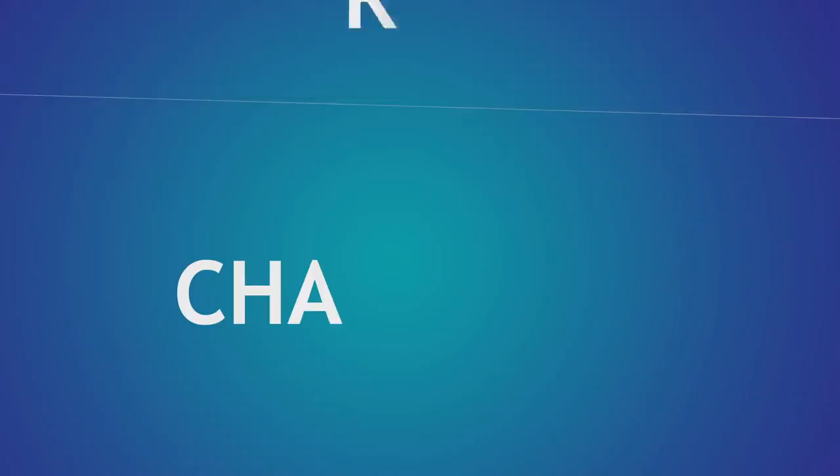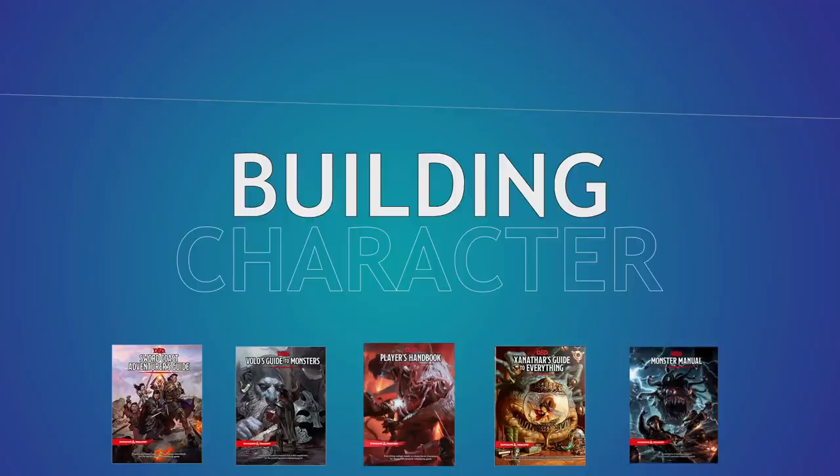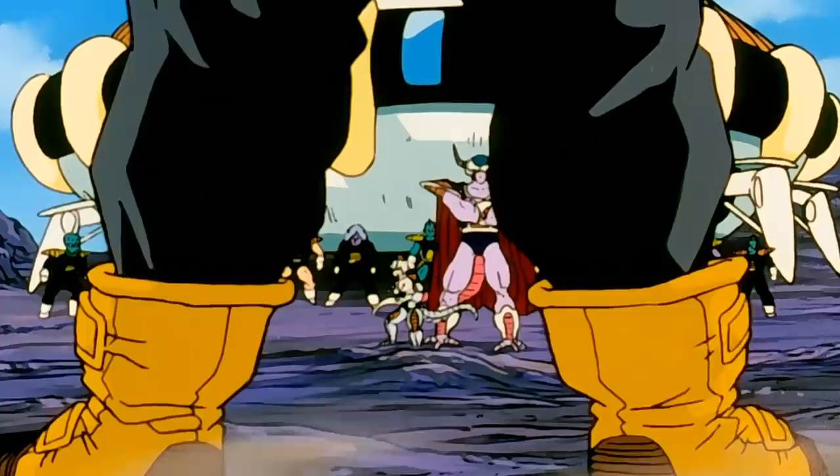Welcome back to Building Character, where we figure out how to play as your favorite fictional characters in Dungeons & Dragons. Join the Patreon to vote for the character you want to see next, and like and subscribe for cooler entrances next time you play. Maybe. Today we're building Trunks from Dragon Ball Z, a dude from the future with a big sword and all the regular Z-Fighter flying laser stuff.